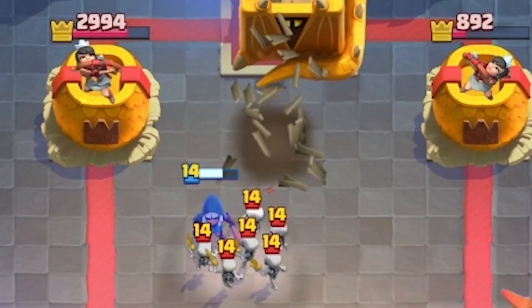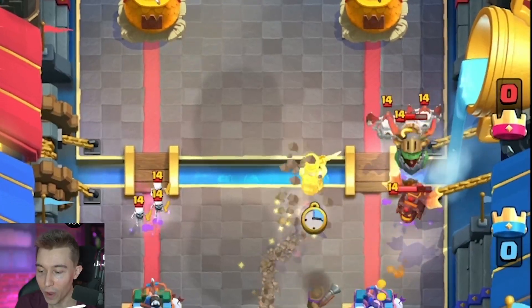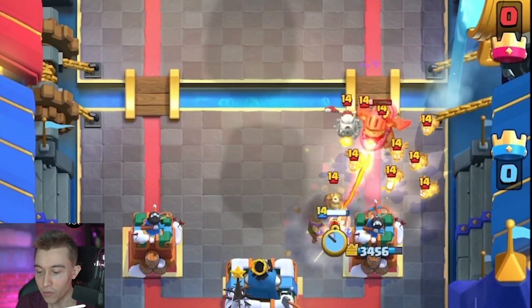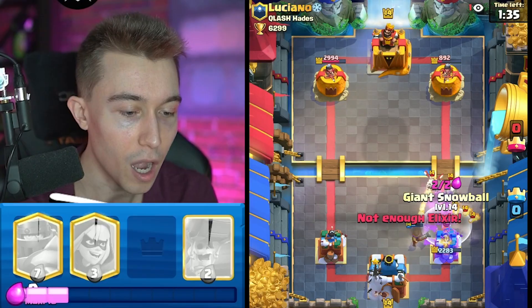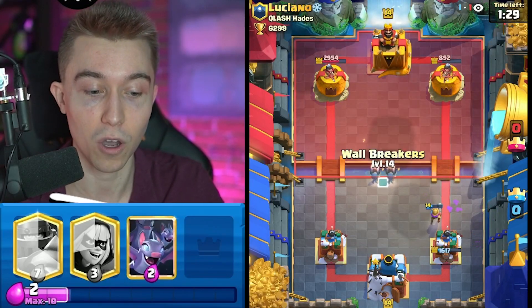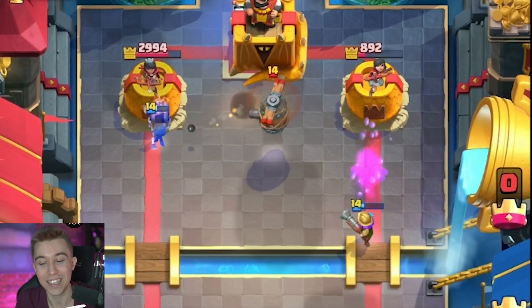We are popping off — but it's not the same deck. This is actually way harder than the last one, unfortunately. So I'm going to have to go in for a Miner here and then Snowball afterward and then hope and pray that we can catch the Miner with the Mini P.E.K.K.A. The Mini P.E.K.K.A. is able to tank. I'm going to Snowball this back and potentially shut this down. I defended that — that defense was definitely the best defense I've had in a long time. I'm playing really well right now.